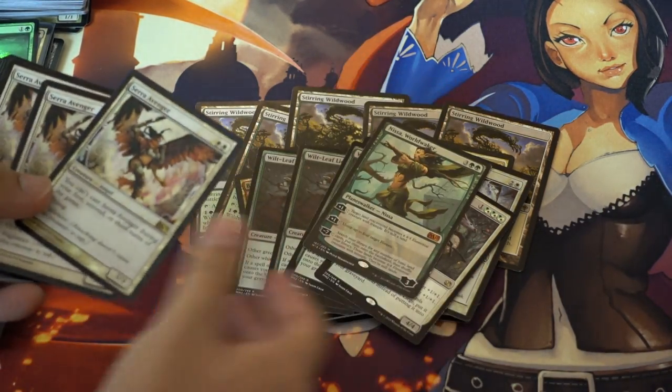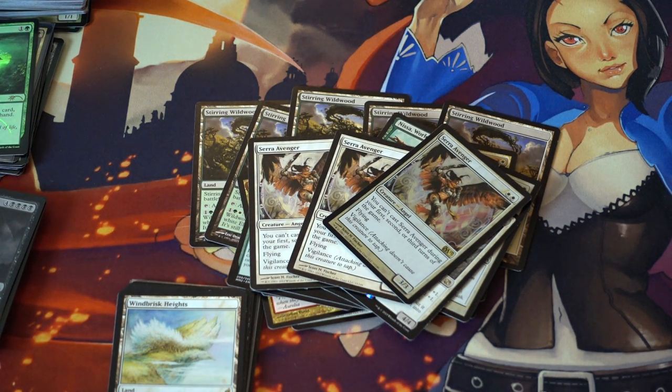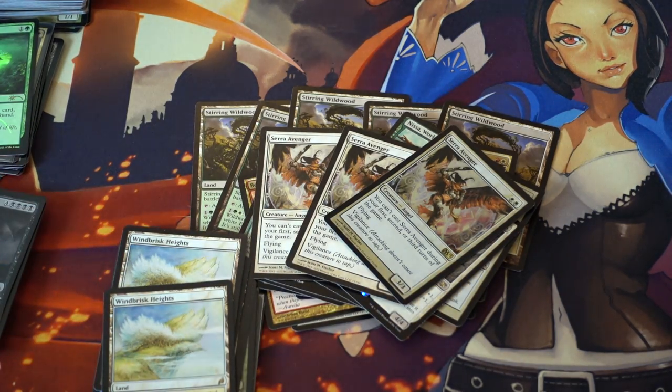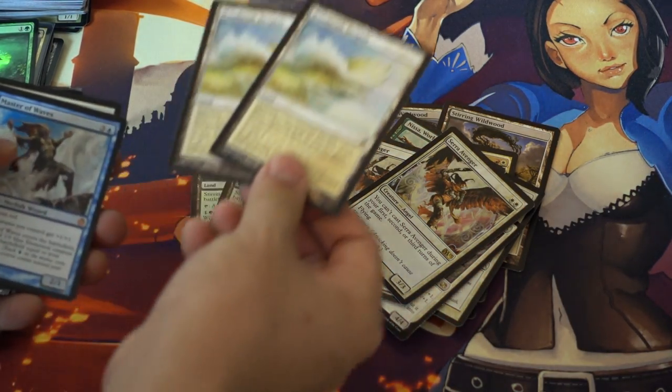Planeswalkers are Planeswalkers. Aether Vials — I need to get my Aether Vials. I'm going to make a trade binder later today; when you'll see it, it'll probably be a few days. I'll make a trade binder and Aether Vial is one of the cards I need — I don't have any of those. The problem is when you go to GPs, you forget that's your open copy, a playset of them. And then you just have to rebuy. It's the worst case scenario.